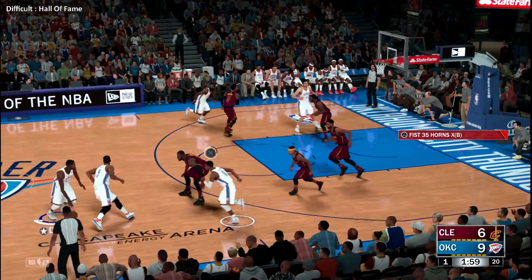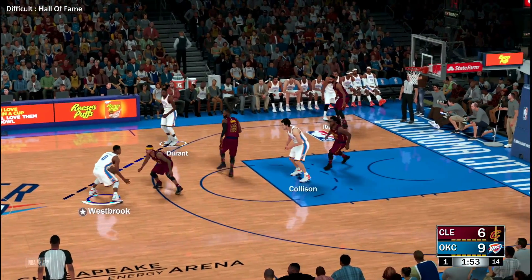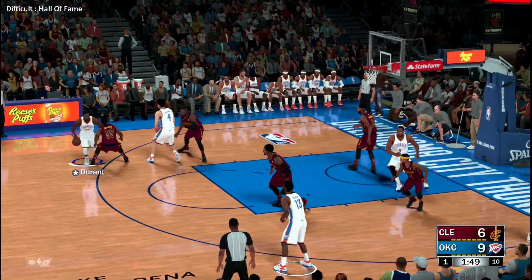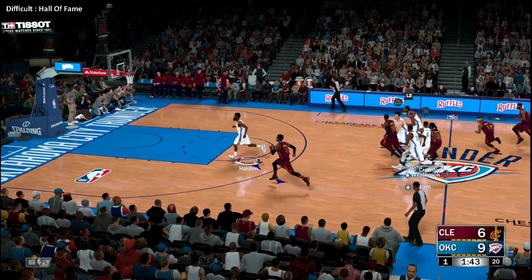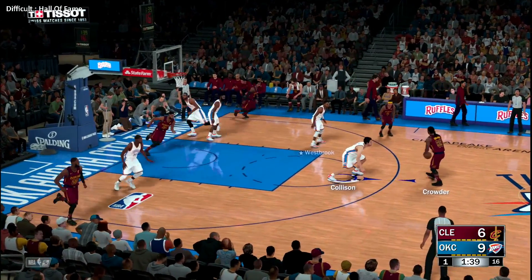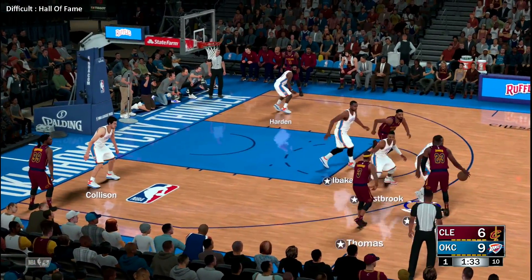Durant kicks to Westbrook, back to Durant. Collison with the screen for Durant — tipped away, stolen by Thompson. One minute thirty-nine left to play in the first. Thomas against Westbrook.